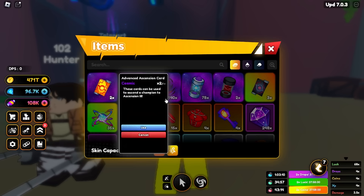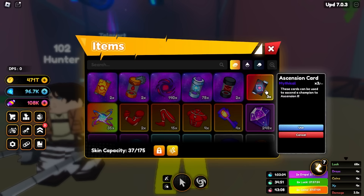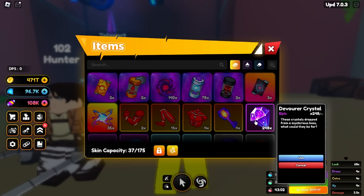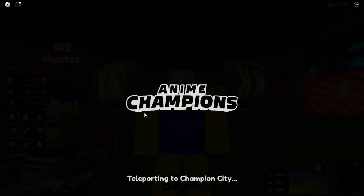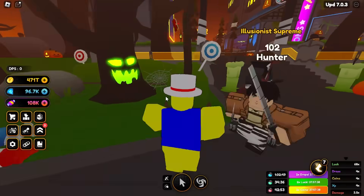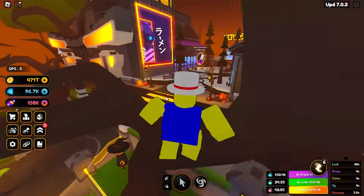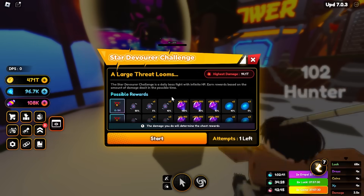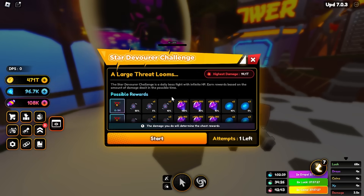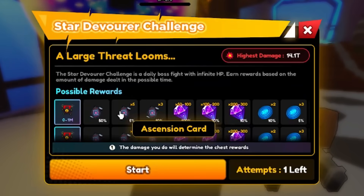We might be doing Ascension 3 — that's gonna be a different video. These are the new ascension cards you can get from the Star Challenge. You can also get Devourer Crystals, it's all part of the update. Once you go to Champion City, you go to the Star Devourer Challenge. The more damage you do, the better rewards you get, including ascension cards if you want to ascend your units.